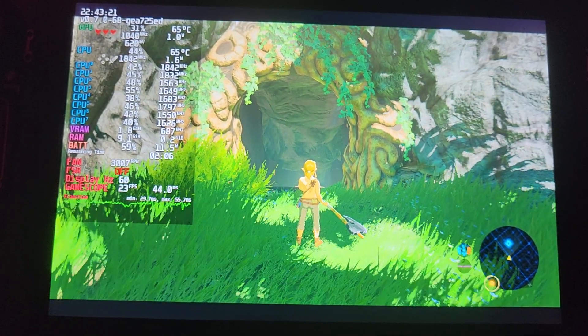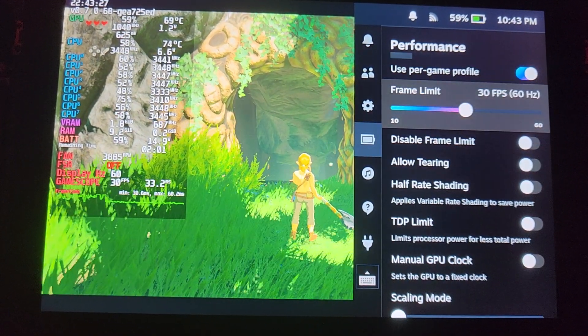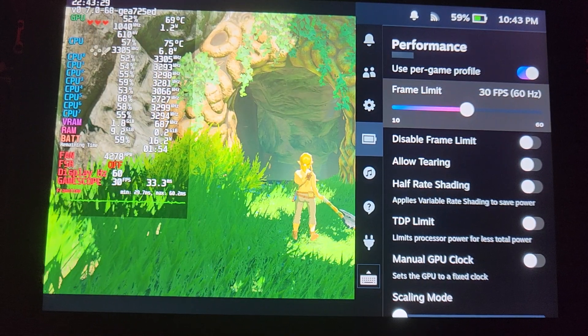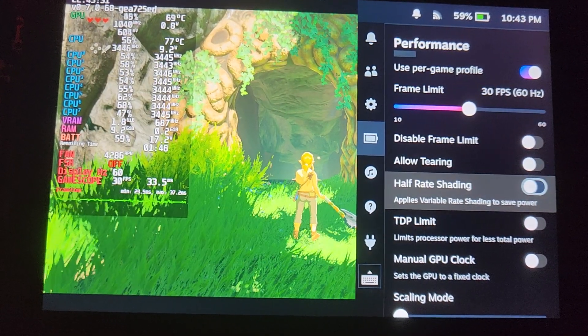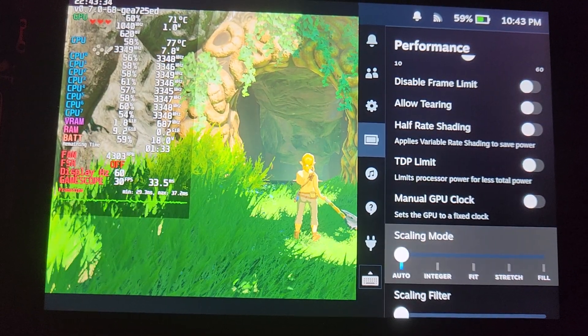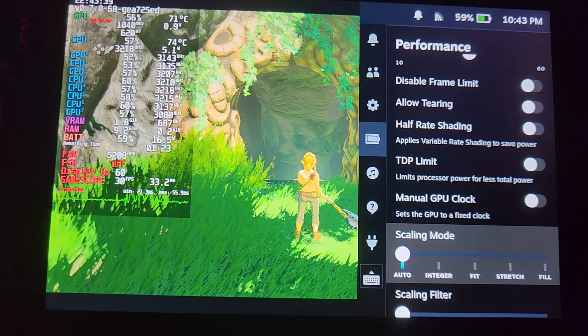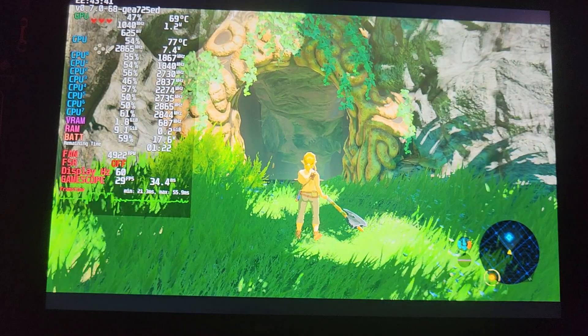I'm going to show off my settings real quick. I have everything disabled besides the frame rate limit, just because it makes it a little bit smoother. No allow tearing, no half rate shading, none of that. No settings in Decky either are conflicting or doing anything, so that's not an issue either.